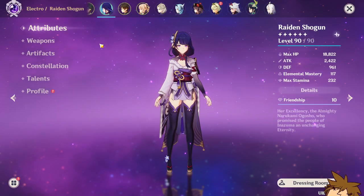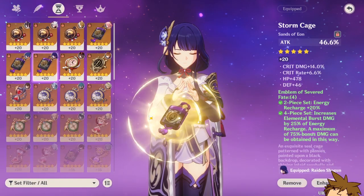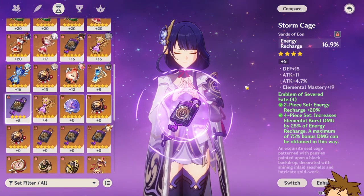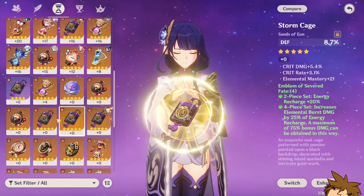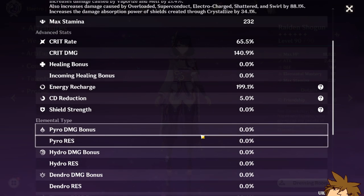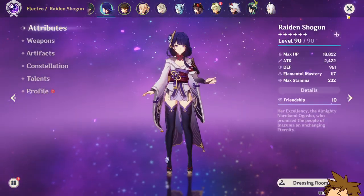Her build is incredible, though she currently lacks an energy recharge sands — I've been trying to get one for so long. I have an HP sands, an attack sands, and an energy recharge one but the substats on it are bad, so I'm stuck with an attack percentage sands for now. Once I can get a proper energy recharge sands, she's going to be absolutely insane.